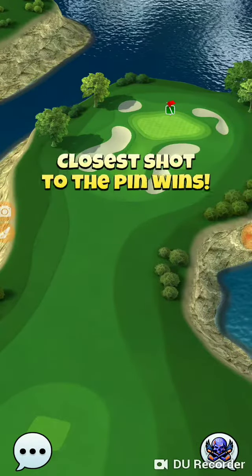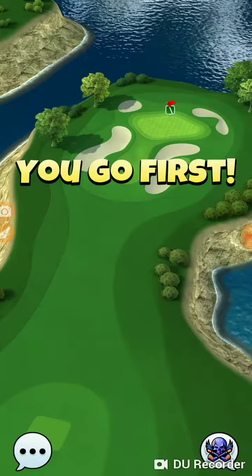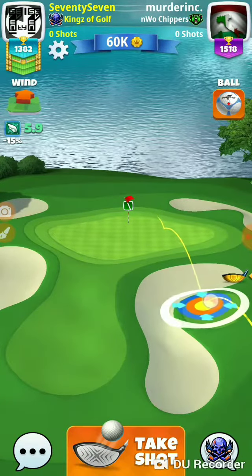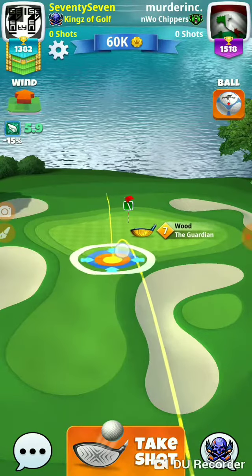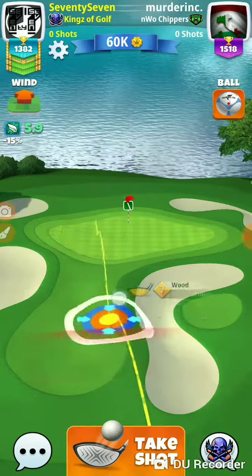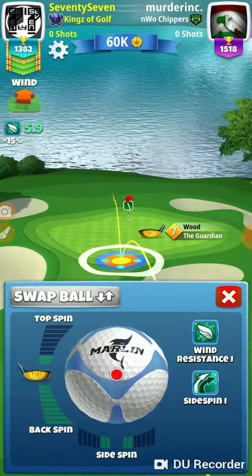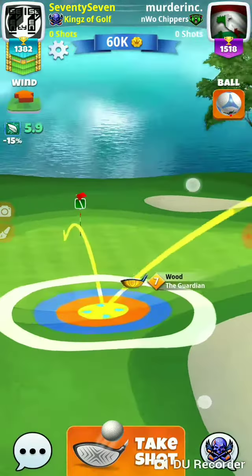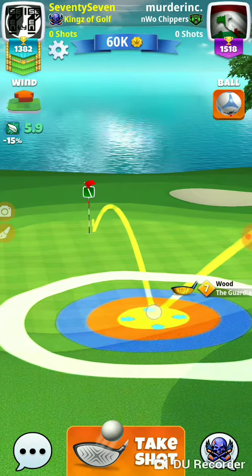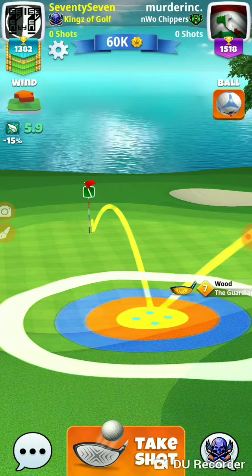That wasn't a perfect example, but that kind of gives you an idea of what it's going to take to get on. Now this hole here, you can come at it from this side over here, or you can come at it directly. If you're playing a rookie, we are way within our guardian range right here. And this is one of those things when I talk about guardian dominating shootouts — this is one of the reasons why.